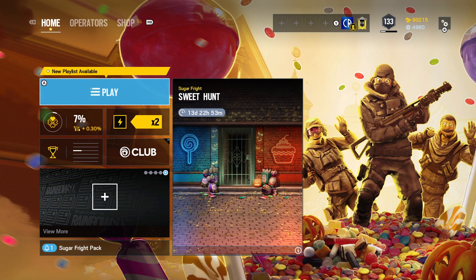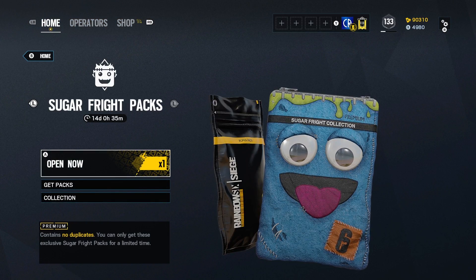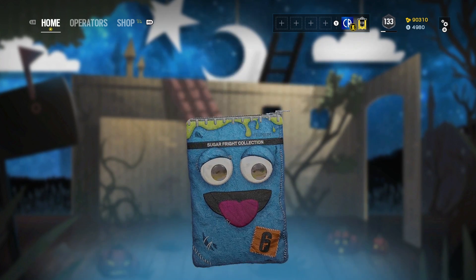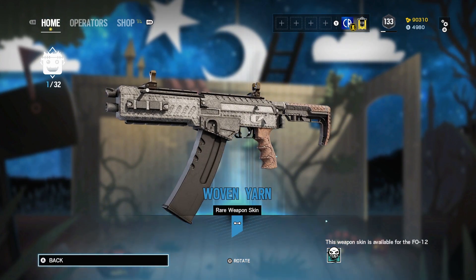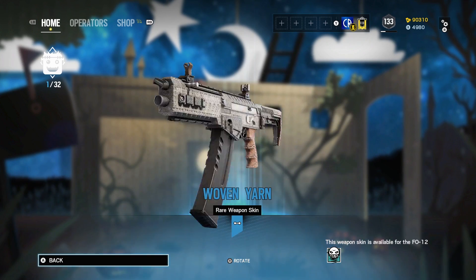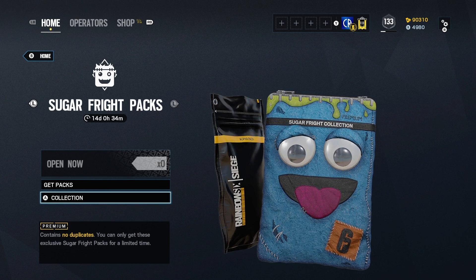We've got a brand new menu which looks really cool. Let's take a look at the packs - I've got one free, let's open it up. I get a weapon skin for Ella's gun - Ella's shotgun to be specific. I don't think I'm gonna use that because I don't actually use that gun.